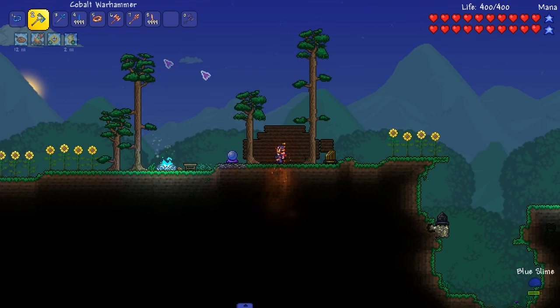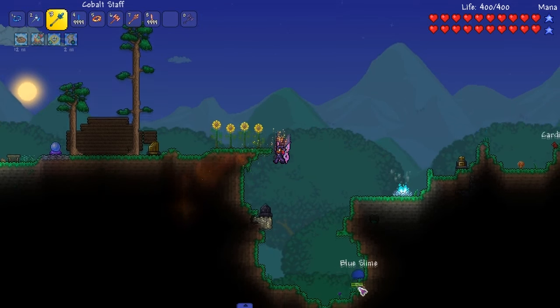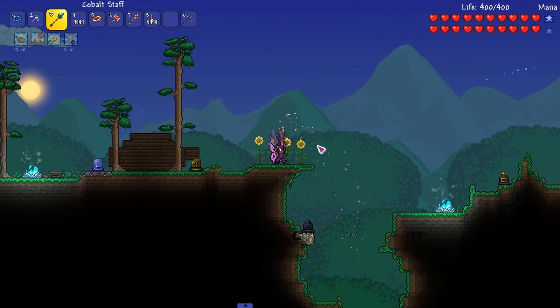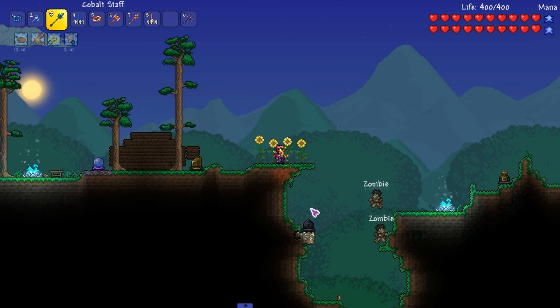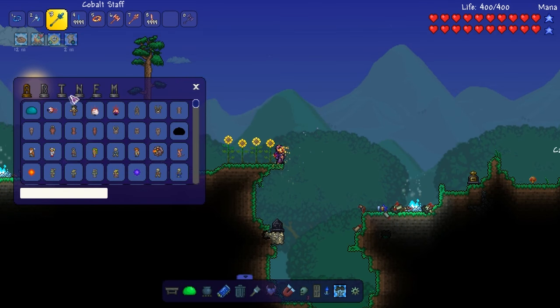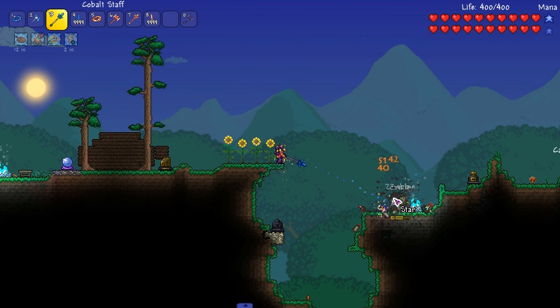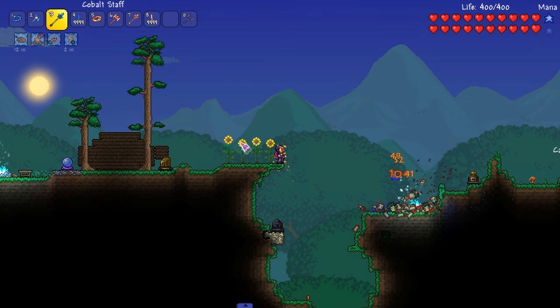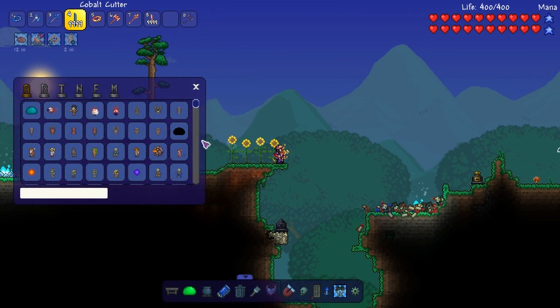Moving on, we got the Cobalt Staff - the magic staff. Hello slime, my aim is atrocious. It's summoning some zombies. You get nice little damage especially if you're going mage with a mage armor set. It can hit multiple enemies if they're really close together.